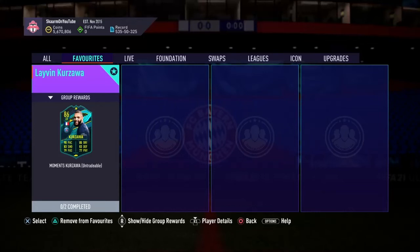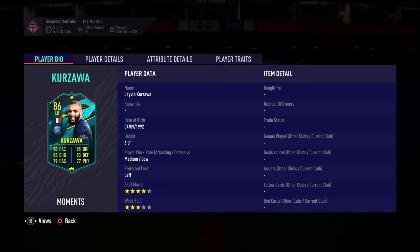What is up guys, it is Skarm, and for today's video I'm going to be completing the player SBC for Krizawa. He is an 86-rated left back card, six foot tall, medium-low work rates, left footed, four star, three star, and a perfect link to Mbappé and a very great link to Neymar. So far, in my opinion, looking pretty good.